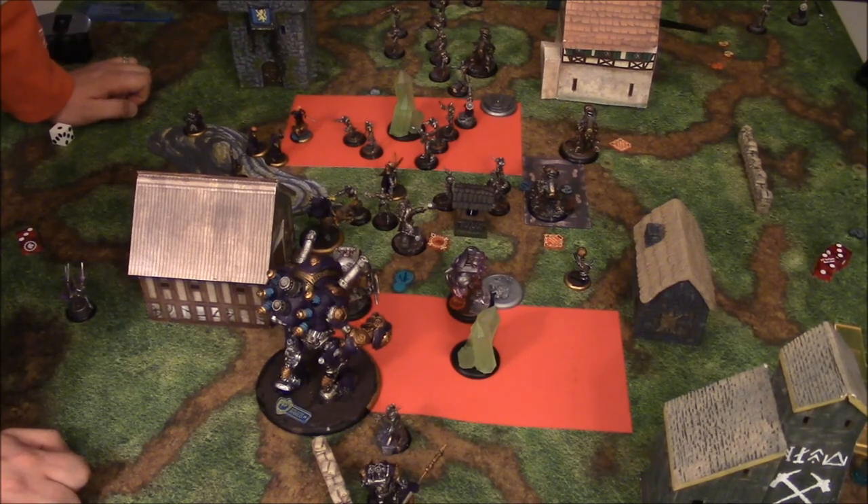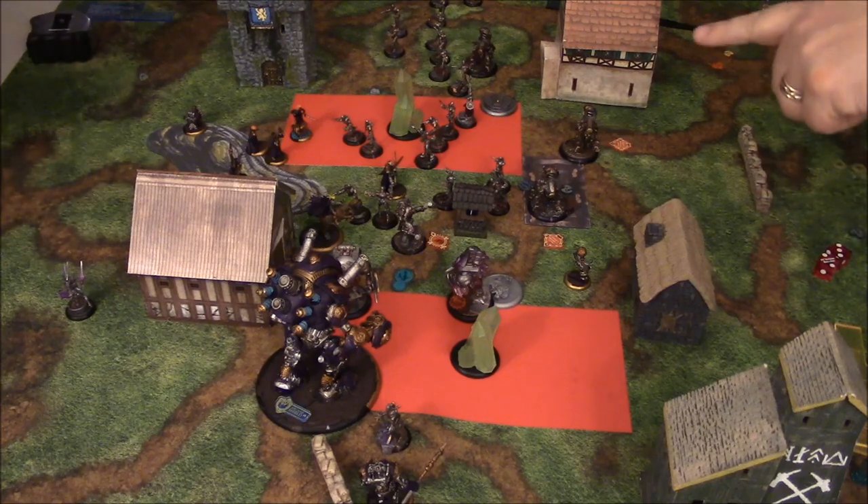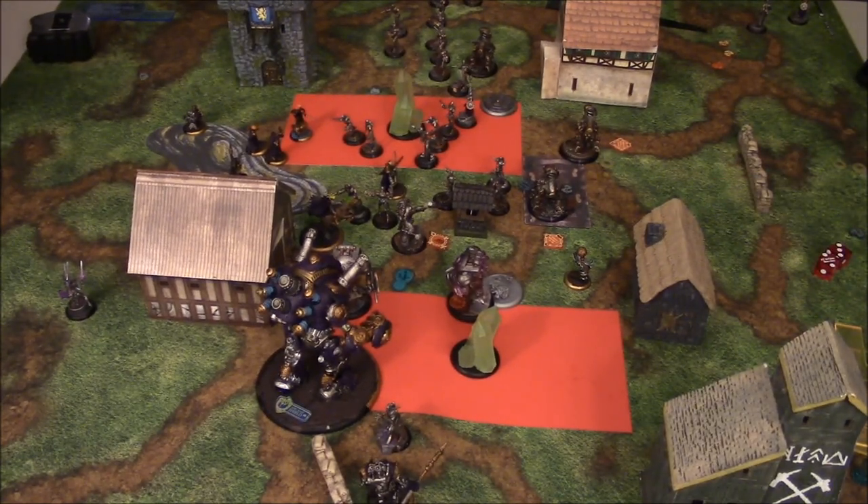Post-game thoughts: it was a great game. Convergence lost a lot of models early, but got a lot of them back as Axis wants to do. Playing against this list is terrifying. The Convergence player notes he needs to get used to playing with this many models. He was running low on clock, so he went for getting Axis right up to Haley, but wound up just shy of melee on Alexia to be able to beat back. Haley can work that ranged assassination, especially with Iris there, and the kill box forced Axis forward.